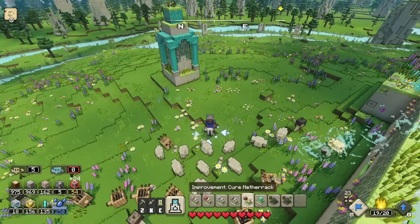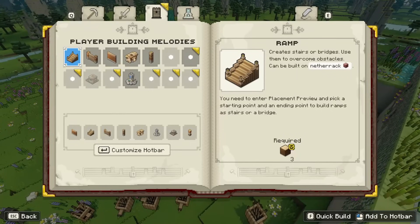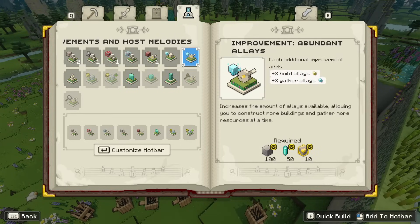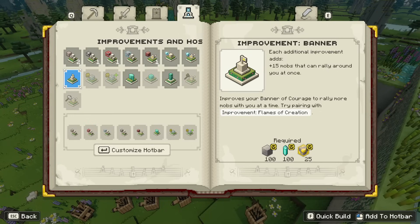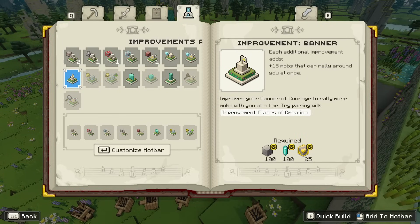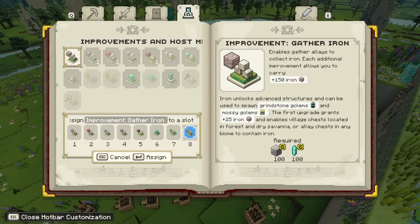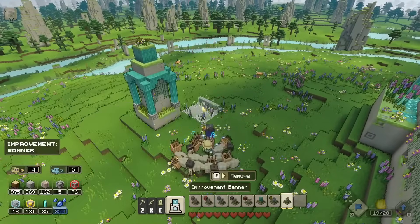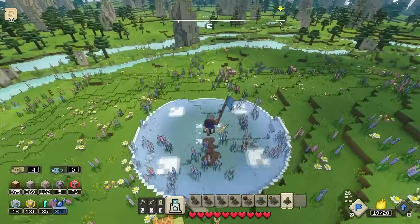Gather diamond is another big one. Flames of creation would need 200 prismarine. There's the abundant ally storage and the improvement banner. So many options — but the improvement banner seems like the best thing for now and we have enough for it. I'll customize my hotbar and place one — it costs 100 prismarine and means more mobs will follow my lead. Should be able to get a lot more than 25 to join us now.